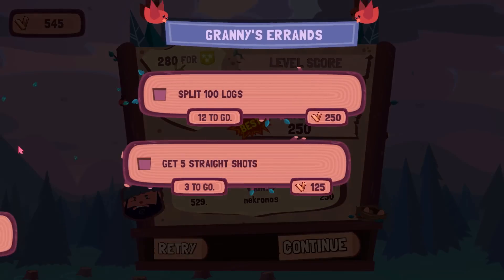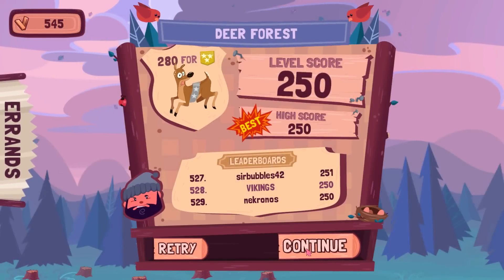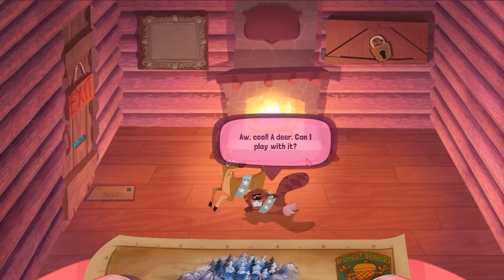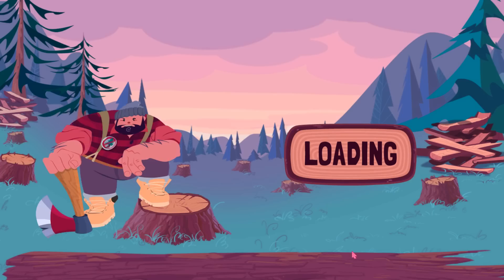Errands — what's an errand? So I guess these are objectives that I have to get. Get five straight shots — free to go. Cut 20 — one way long, 16 to go. And I get some more score. A deer — can I play with it? No, you can't play with it, dude. What's wrong with you? Shame on you, beaver. Let's do one more level.